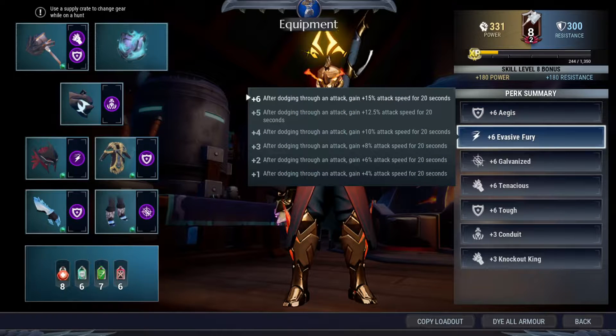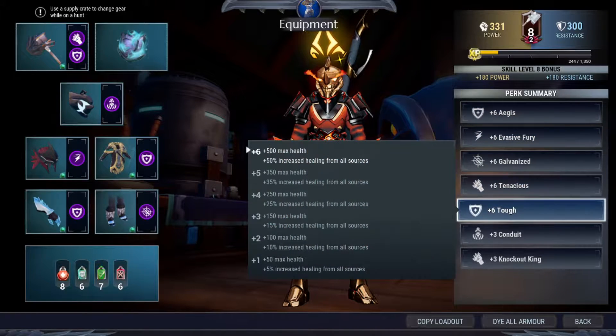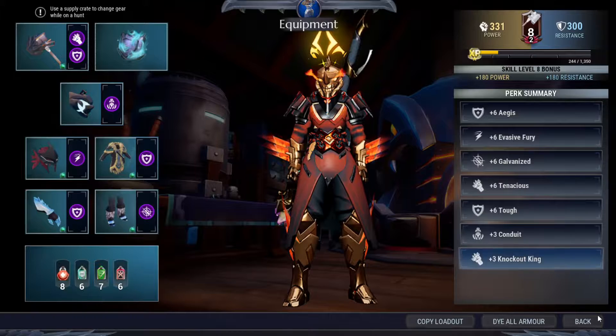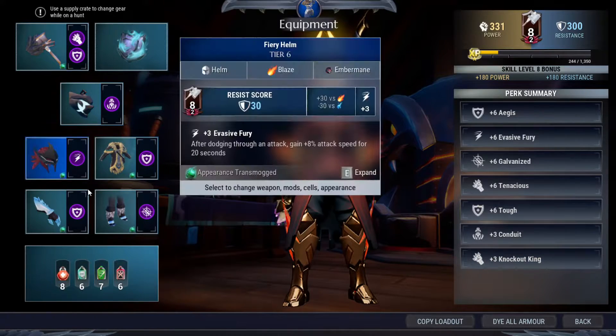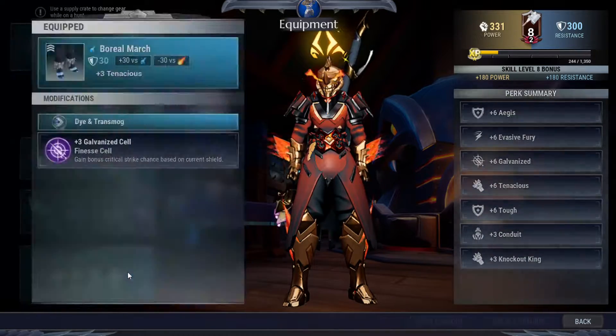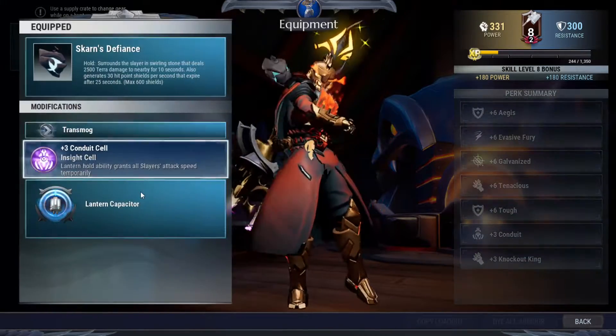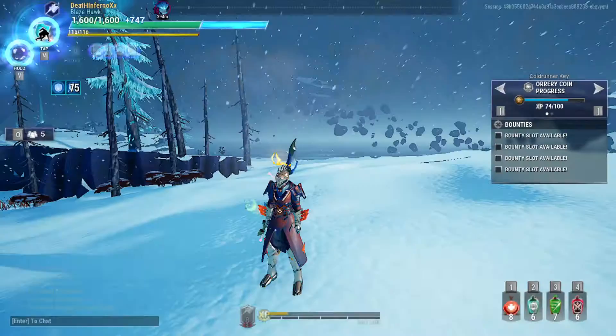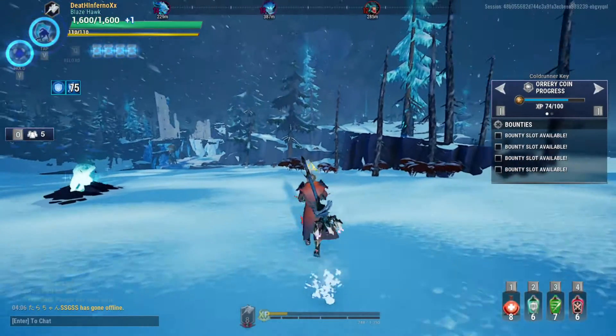Evasive Fury for your reliable source of attack speed. Tenacious and Tough for damage based on current HP. Conduit is fit into the lantern slot, and Knockout King comes with the weapon. For equipment: Ember Mint's helmet, Ganesha's body, Frostwolf arms, and Borea's legs. The lantern uses Conduit, and the weapon is Mighty Lambbreaker and Weighted Crown.